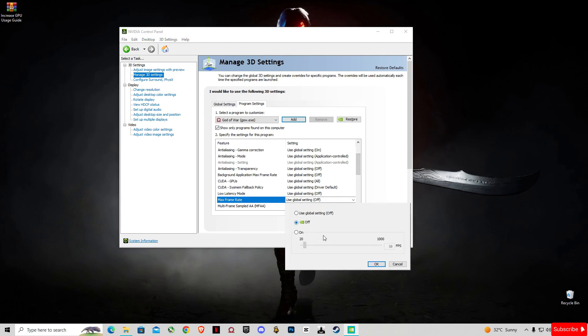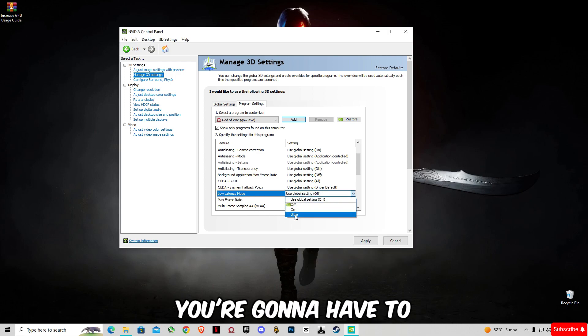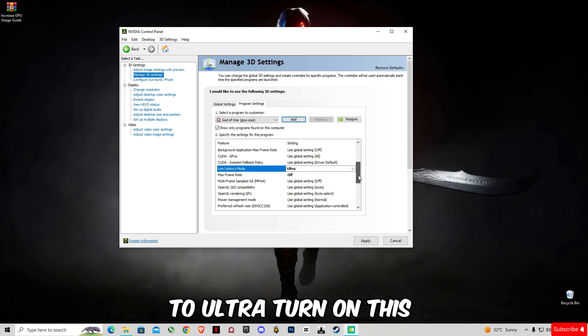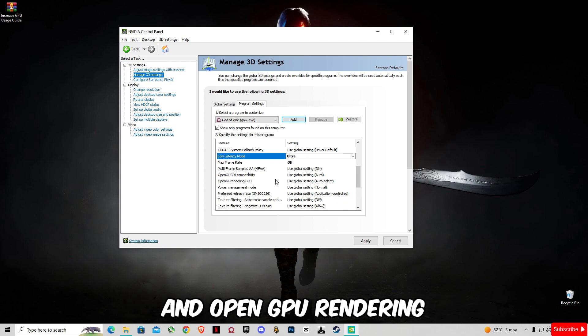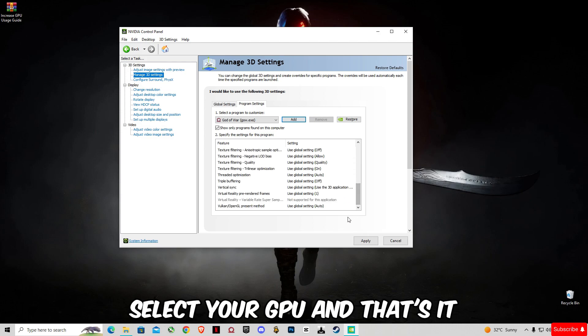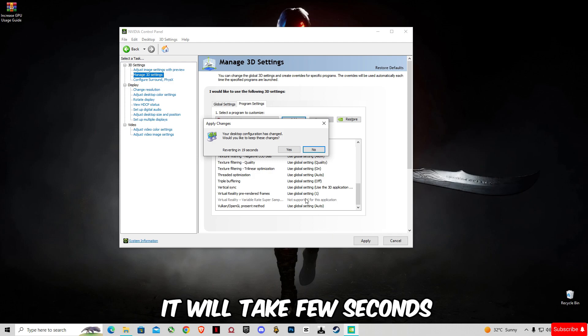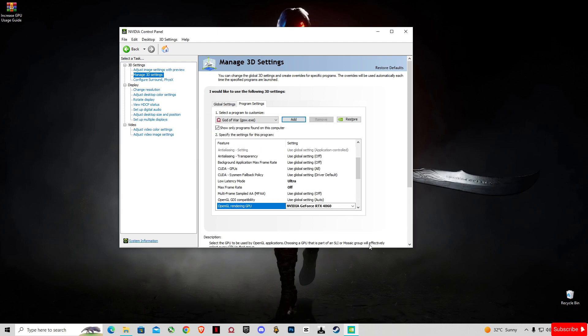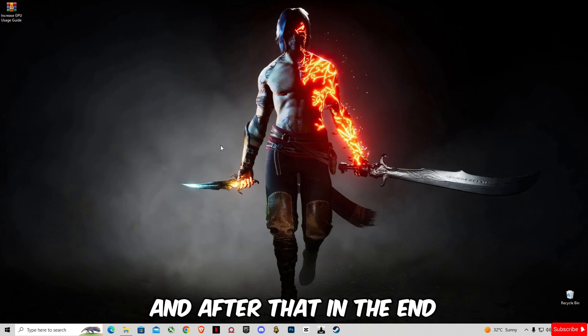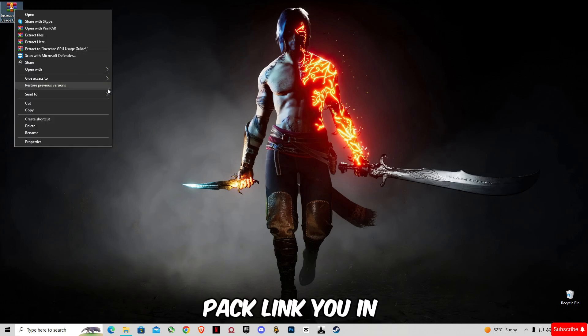You're going to have to turn off the Max Frame Rate limit, turn on Low Latency Mode and set it to Ultra, then enable OpenGL GPU Rendering and select your GPU. That's it — click Apply. It will take a few seconds. After that, at the end, there is a bonus: an Increase GPU Usage Guide Pack.